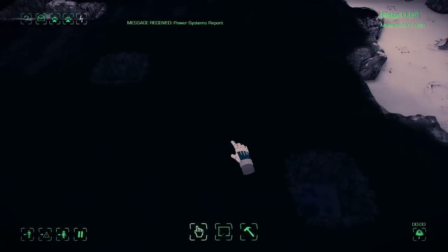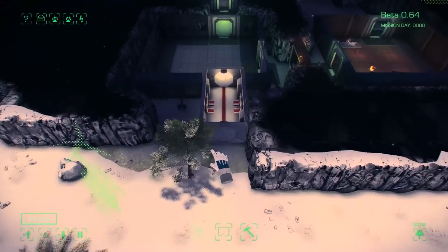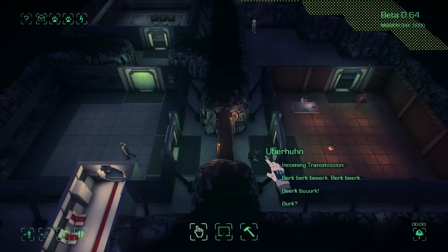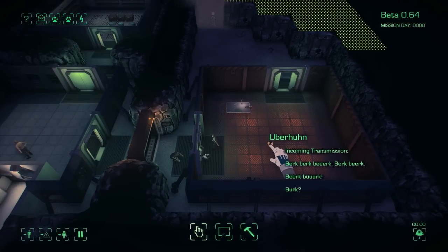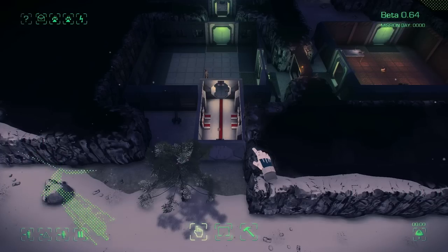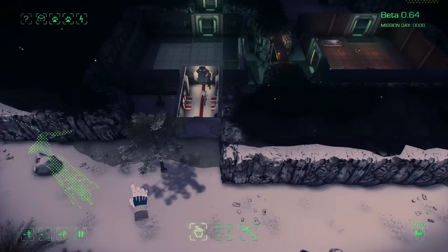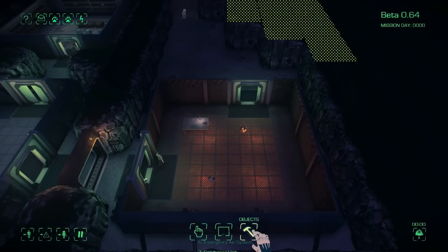I usually get back to my base by clicking my robot — that's the easiest way to find your way back. The wind turbine looks like it's facing the wrong direction, but it gives us about 3.5 kilowatts, which is okay because most objects in this game are going to take about 350 watts. So that'll be all right.